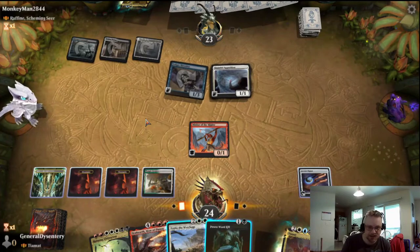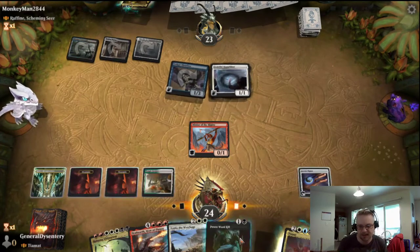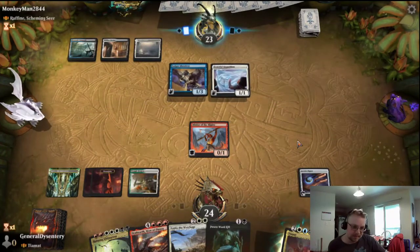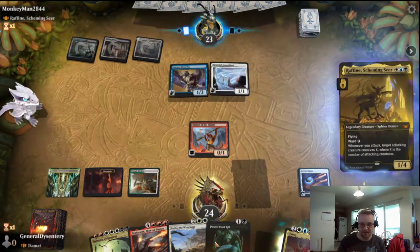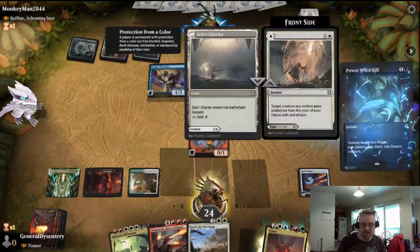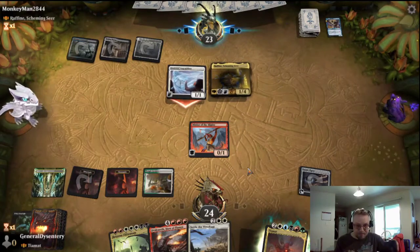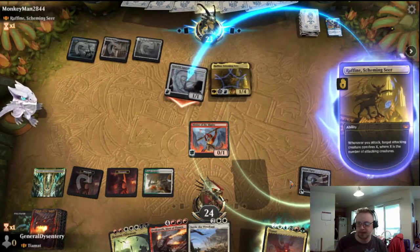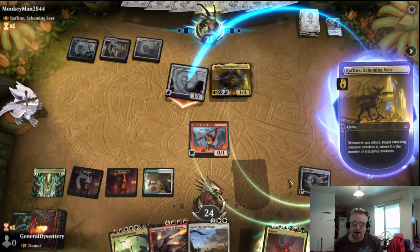Mountain. We'll just pass the turn. No attacks. Hopefully I can start drawing some more mana. Let's kill that Ledger Shredder. Conniving — nice.